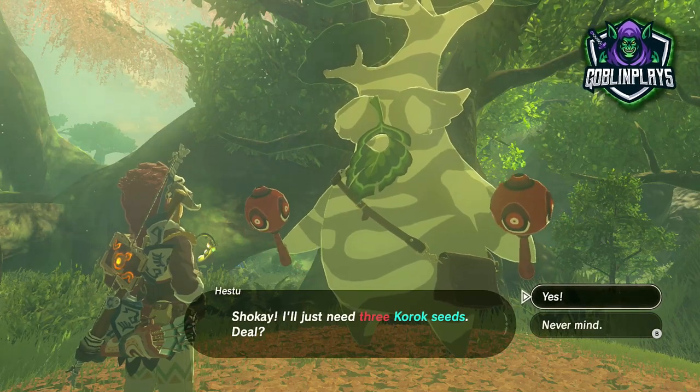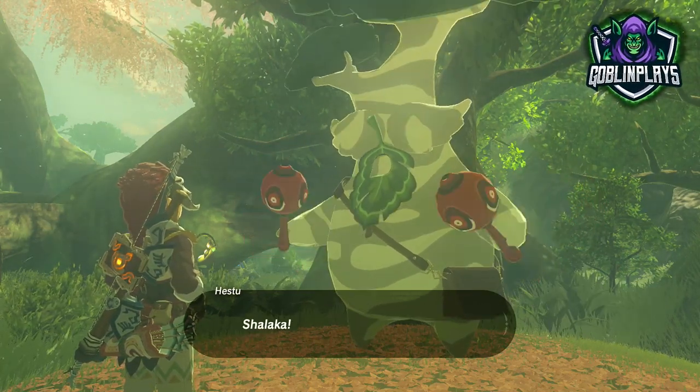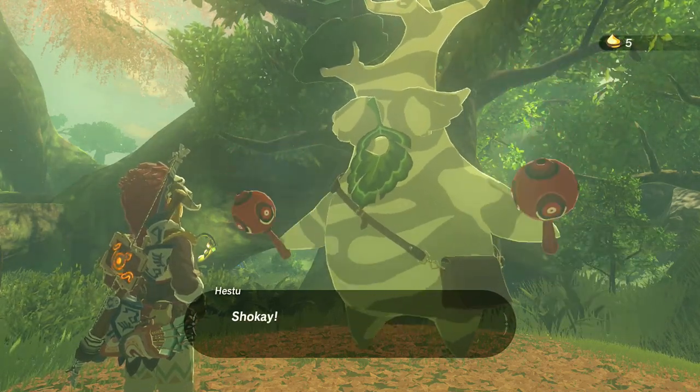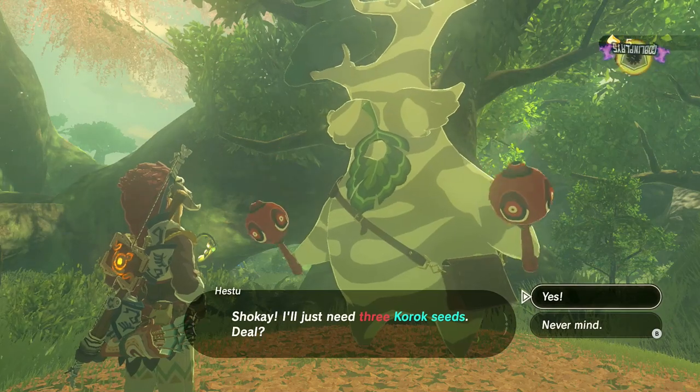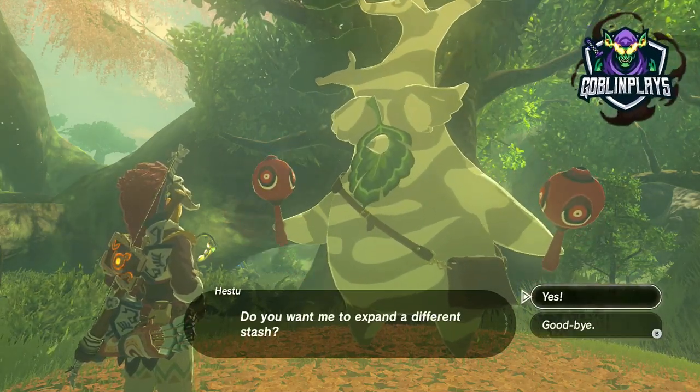Also, if you guys are trying to get into the Lost Woods, check this out — this is how you guys can do it. So simple in less than a minute. It looked way too complex but the Lost Woods are way too simple. There is another Korok seed guy up in there — Hestu, this gigantic piece of broccoli.